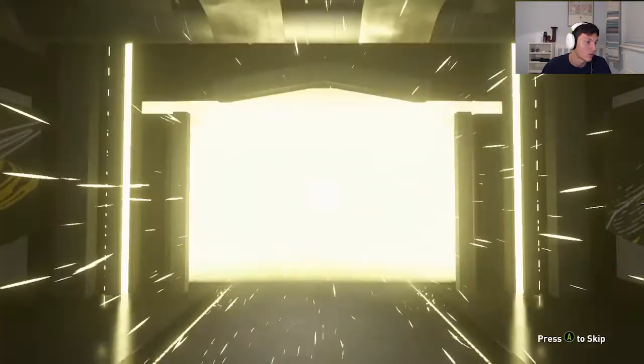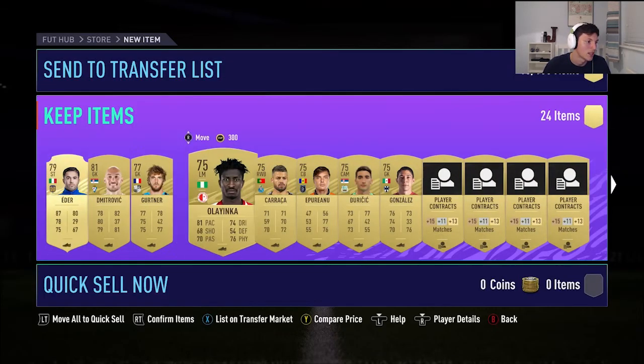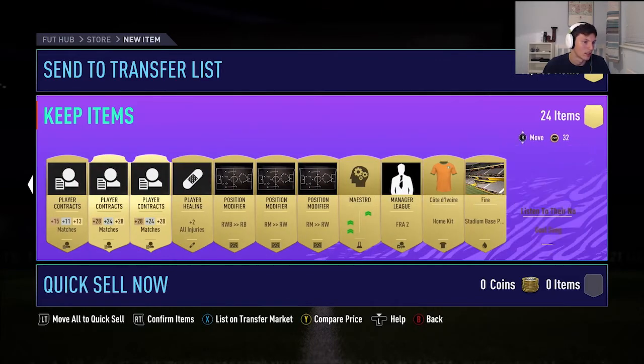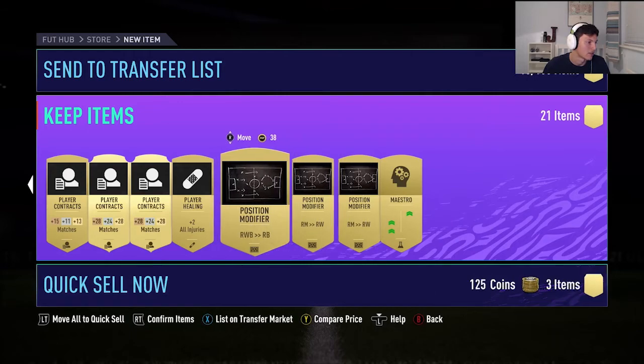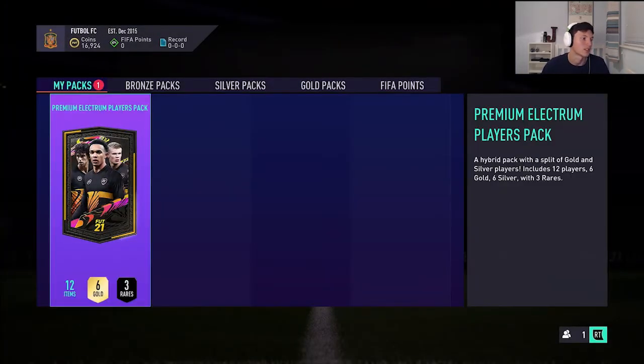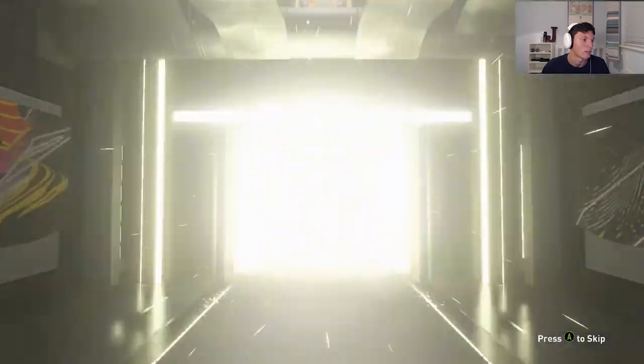Let's open up the Jumbo Gold Pack first. We do get a rare card but it's not a walkout, so we're going to skip. If you don't know how to tell a board from a walkout, go check out my last video — I explained it there. Nothing good in there, but we're just going to discard stuff like this. Contracts and healing items we'll keep, but everything else we'll discard.